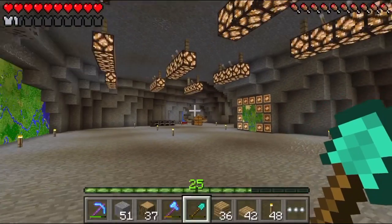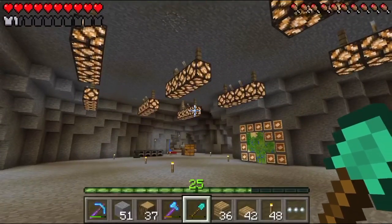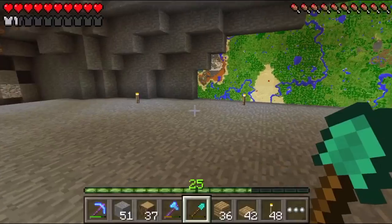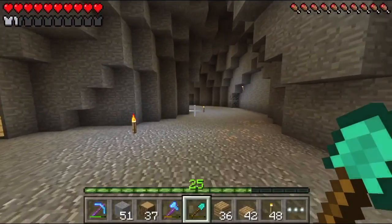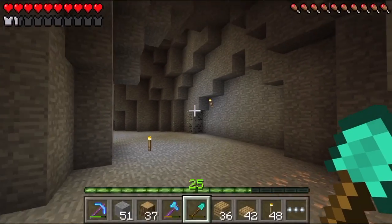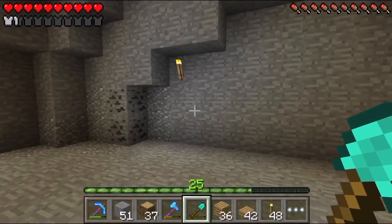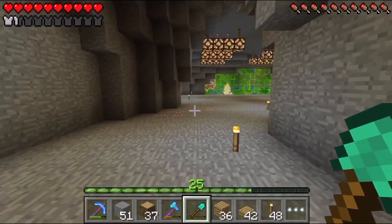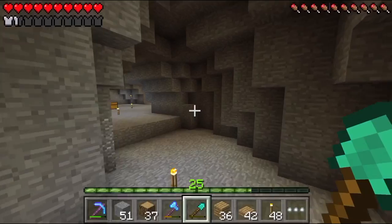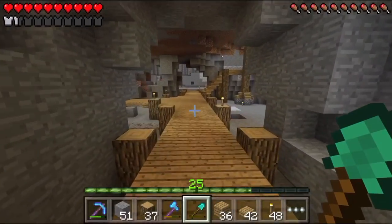Believe it or not, we are going to tear down the iron farm and bring it over here because this is the area we're going to start building in. The iron farm is not in our chunks right now, so we need it to be near us to produce as much iron as possible. I might keep the structure there but just take all the villagers out and move them over here. I kind of created a way around here — we might do something with these walls or add more maps, because I actually want to go to the mesa biome and create a big map for that.